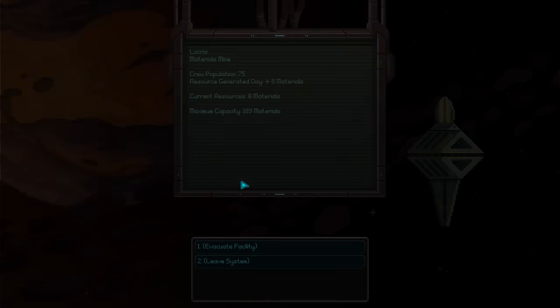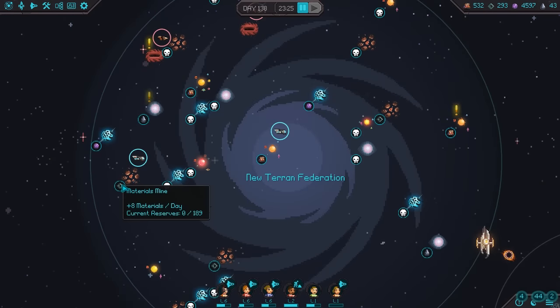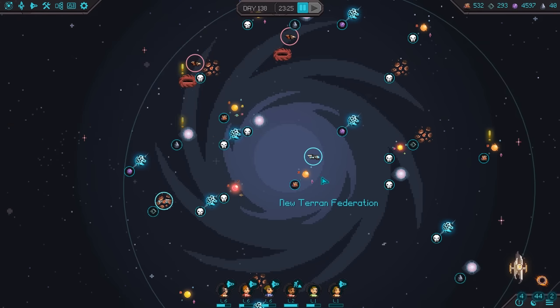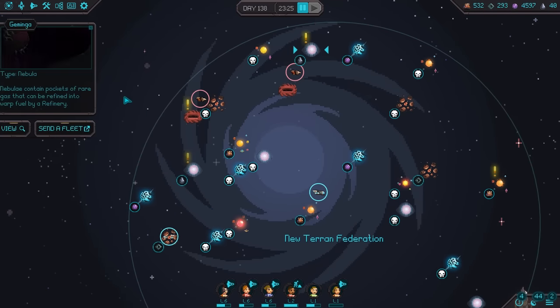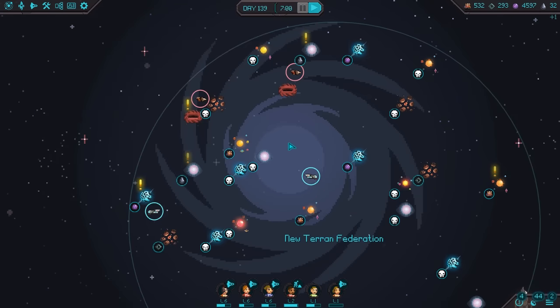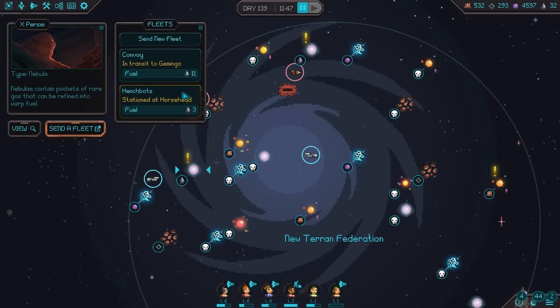We get that — this planet should be freed. Sadly, it looks like all the materials disappear from it when they get attacked, which is a bit frustrating. But whatever. Send fleet to Laris. We need some more fuel — luckily we're directly next to some. Send fleet. Convoy.